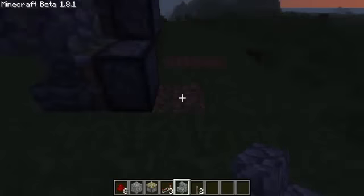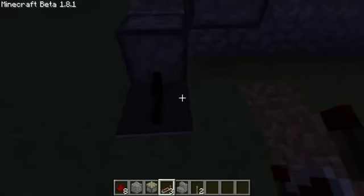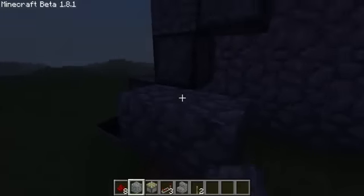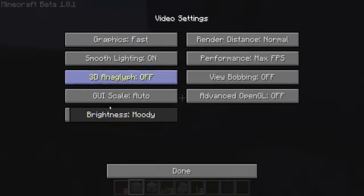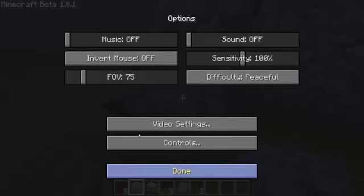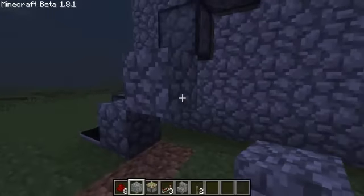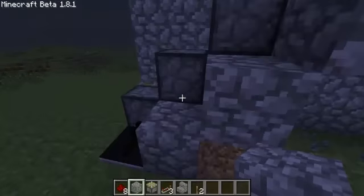So what you want to do is you first place down this redstone repeater looking that way. And you're going to have to do that next to every piston. So you just want to make that little staircase like we did before. Alright, so just do this right next to each one, and then you should be fine.